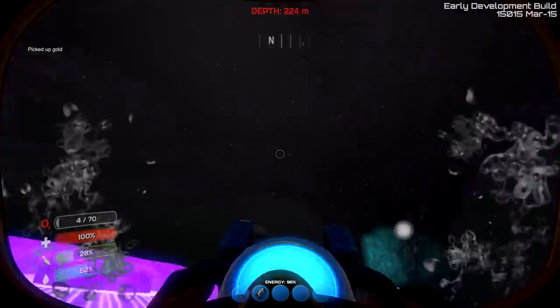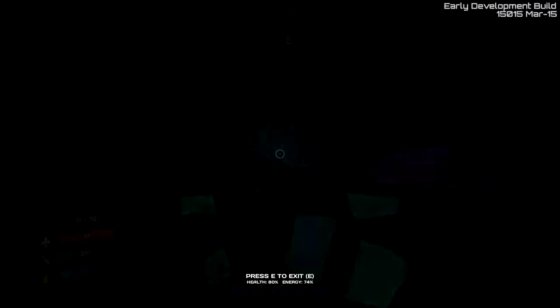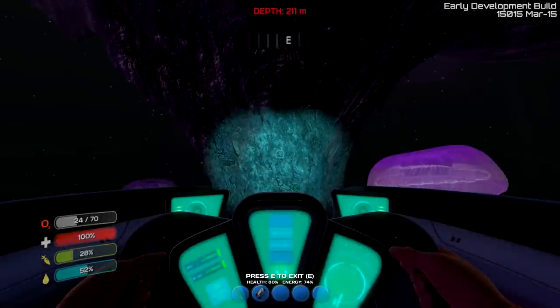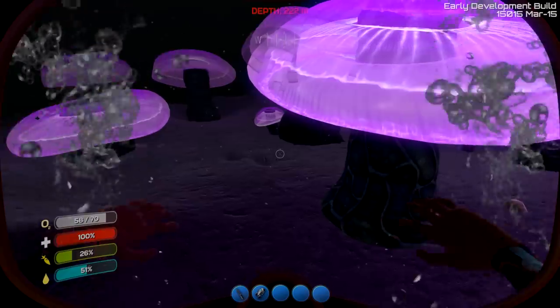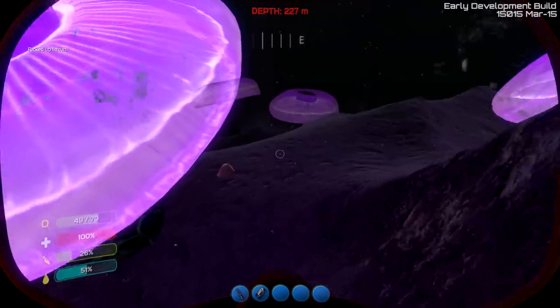I don't know if the energy is ticking down just from sitting here at this depth. The Seamoth energy is at 75%... and it is going down. I just saw it dip to 74, so we kind of have to make this quick. Let's get everything we can. We may just have to drive around in here a bit. Two lithium! Okay, so it's just a rare drop from these sandstones.